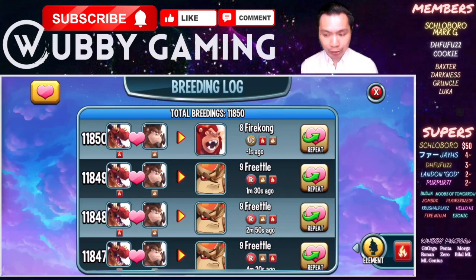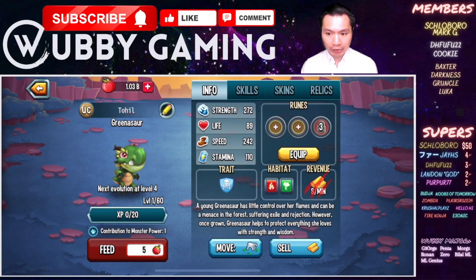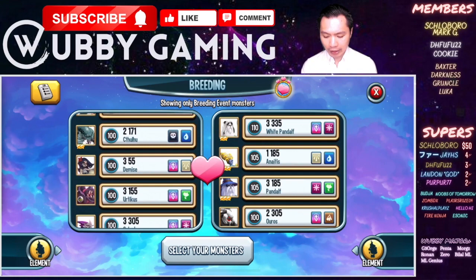You need to make sure both your Grinothor and Firekong are at least level 4, because they have to be level 4 in order to breed. So click the heart button and we'll go find the Firekong and Grinothor.